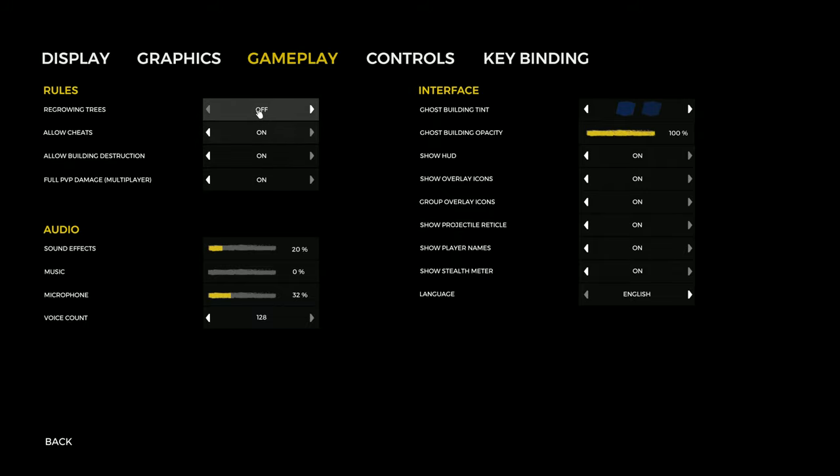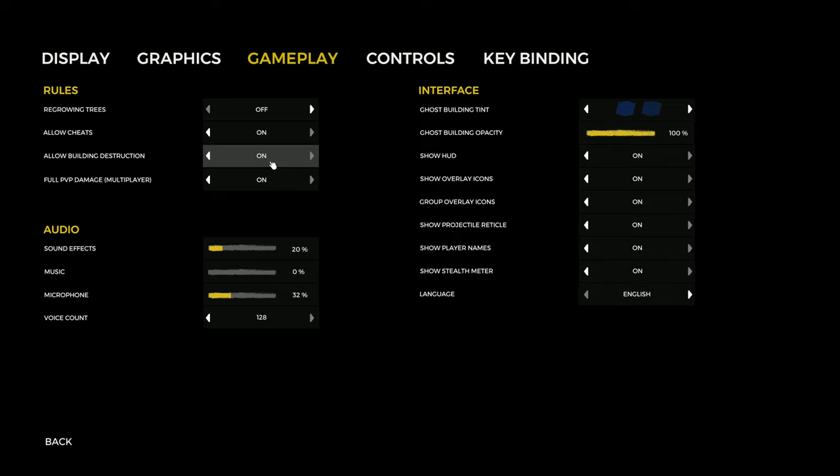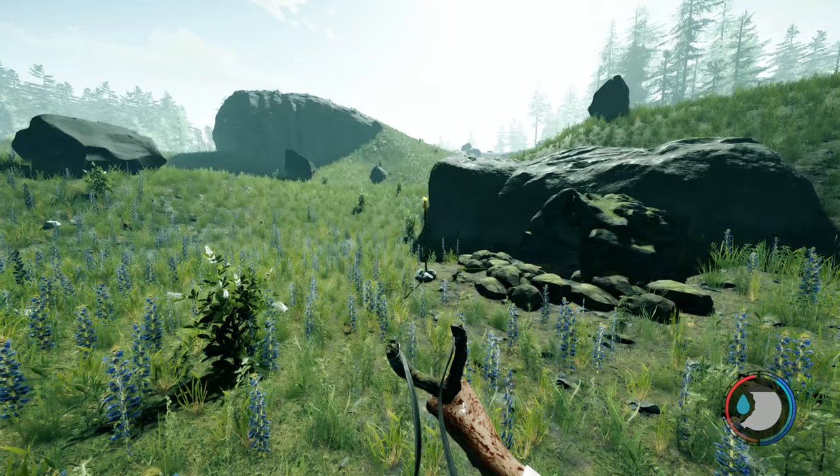Regrowing trees means 10% of all trees you cut down will regrow, providing the stump is still there — if you remove the stump it won't grow back. Allow building destruction means enemies and you can destroy your buildings; turn it off if you're struggling too much. Full PVP damage is relevant to PVP — there's no official PVP mode, you've got to make your own.